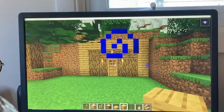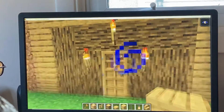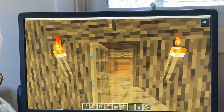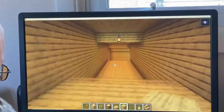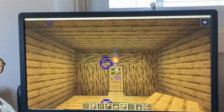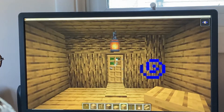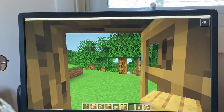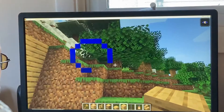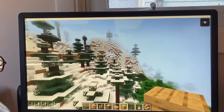This is our base. My friend and I are sharing a base this time — I believe that was his idea. This is the entrance that I built. The original entrance was up on the mountain over here, but I decided to change that.